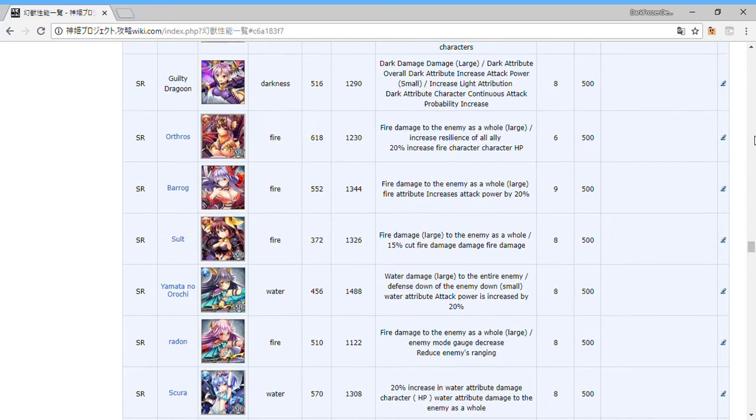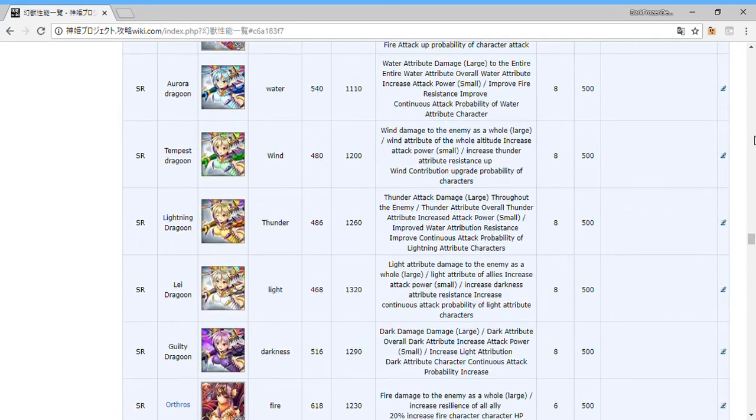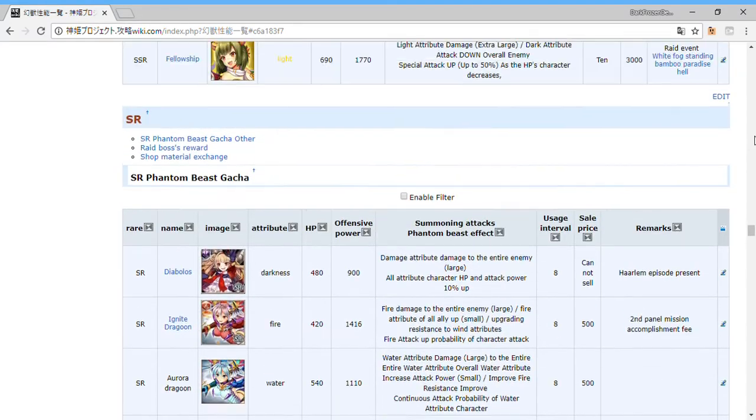Yamata no Orochi — she's the SR water one that lowers defense power. I was using her when I was just starting off and she was actually pretty good for the time being. But anyways, that's all I got for this one.